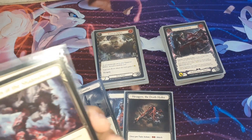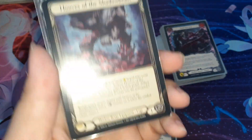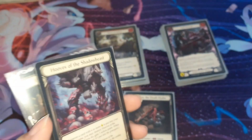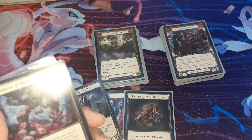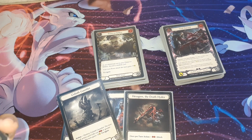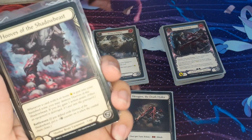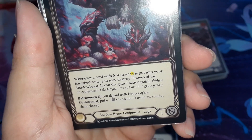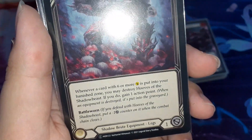Next is the legs. I don't play the one that requires a roll — I play this one because, first of all, it's cheap, and it's much more guaranteed to have action points. Because in this deck you need action points. When I was building this deck I asked my friend for an opinion; he said give cards and go again. But the thing is in Blood Debt there's no card that can give go again, so you must think wisely. The effect: whenever a card with 6 or more power is put into your Banish zone, you may destroy the Hoof of the Shadow Beast — if you do, gain an action point. And also a better one so you can go for defense.